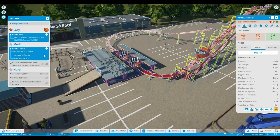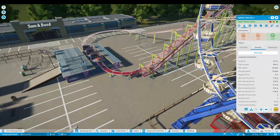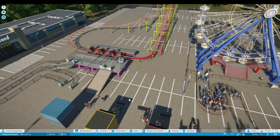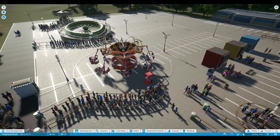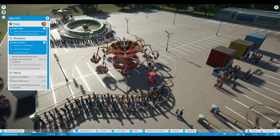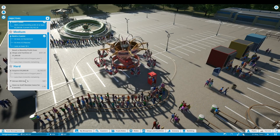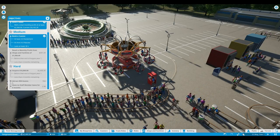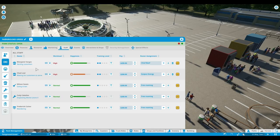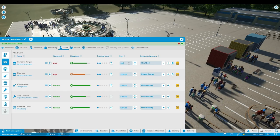Reach a monthly profit from shops and facilities of 1500 — that should not be difficult at all. I think we can just open this one and let people get in, bring some money in, and then look at the hard objective: acquire 10,000 before the end of August — less than four months remaining. That is gonna be quite a challenge, but if we place some more rides we might be able to do this. Our staff is doing perfect. Let's give them a little bit more money to keep them happy.